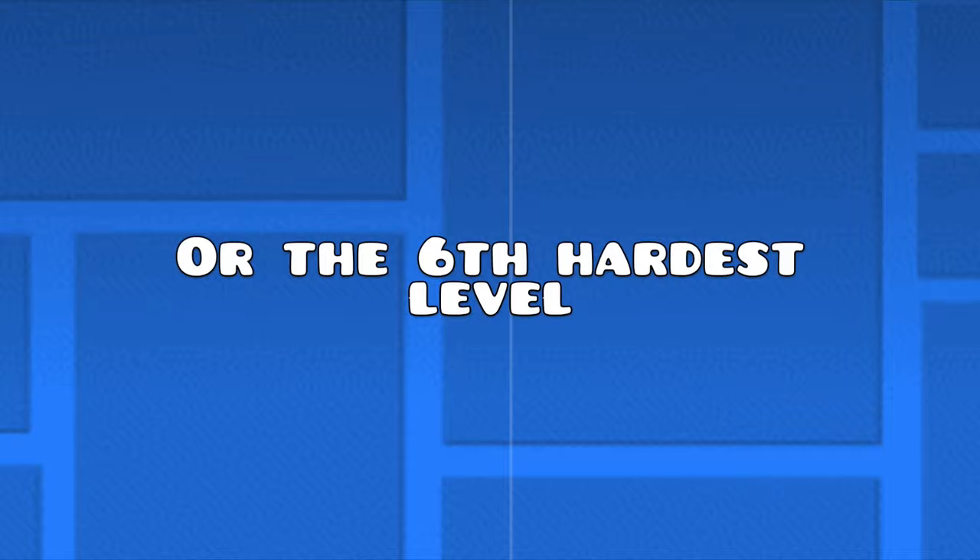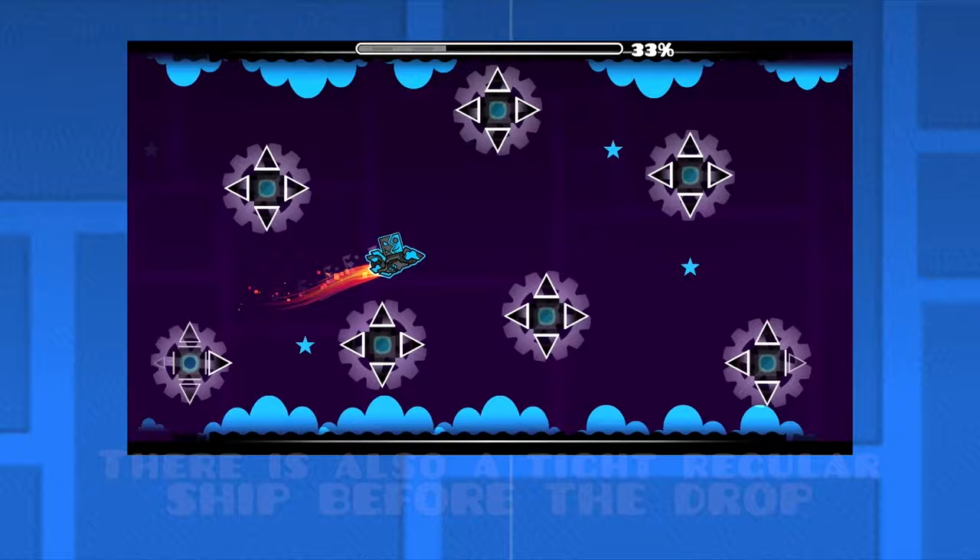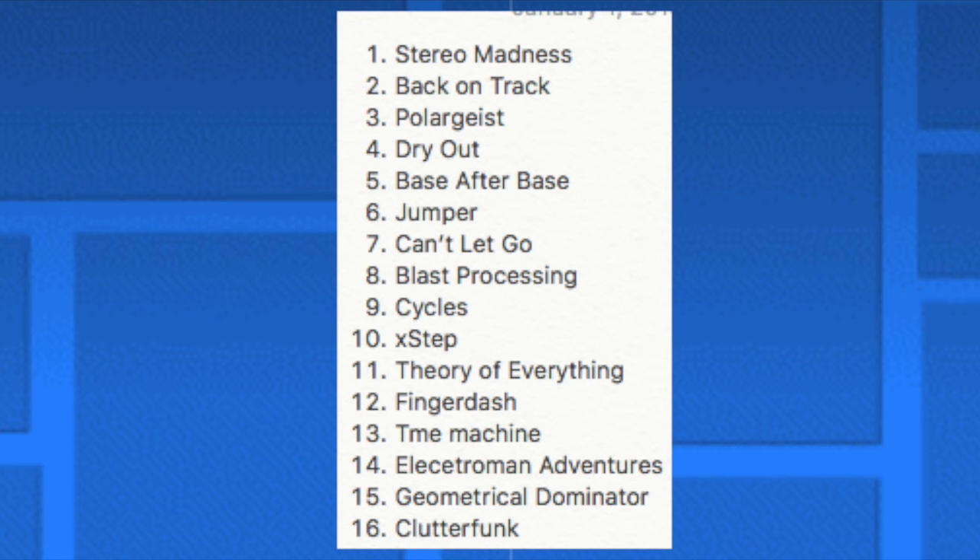The 16th easiest level, or the 6th hardest main level, is Clutter Funk. What makes this level hard is all the fakes and the tight mini ship. There is also a tight regular ship before the drop. Overall, this level requires lots of skill.